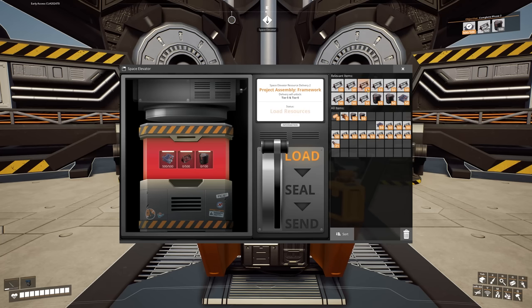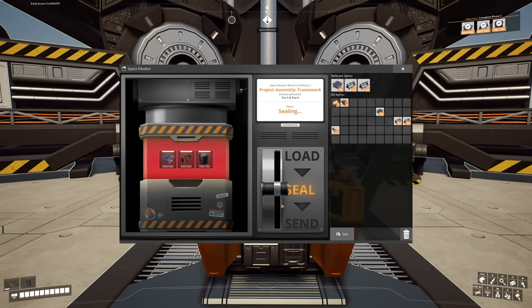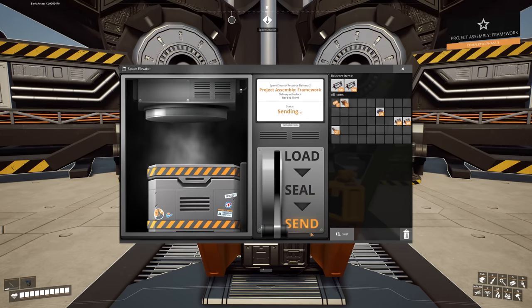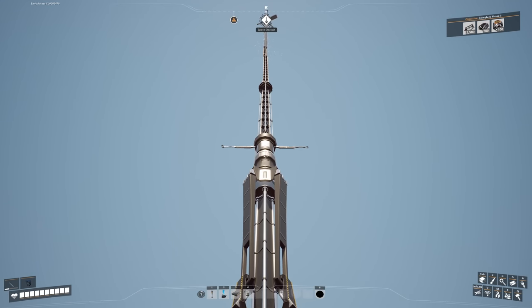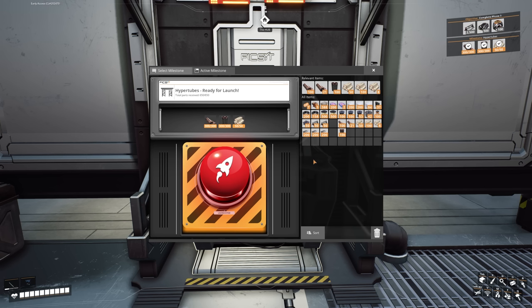We put the smart plating in, versatile framework, and the automated wiring, then seal it, and we're going to bloody send it. And Bob's your uncle. I love this goddamn machine. Before we move on to Tier 6, I'm going to unlock HyperTube, so let's send that off. And hopefully editing Bits hasn't shown you what we're going to do with them, because we do it in every single playthrough.